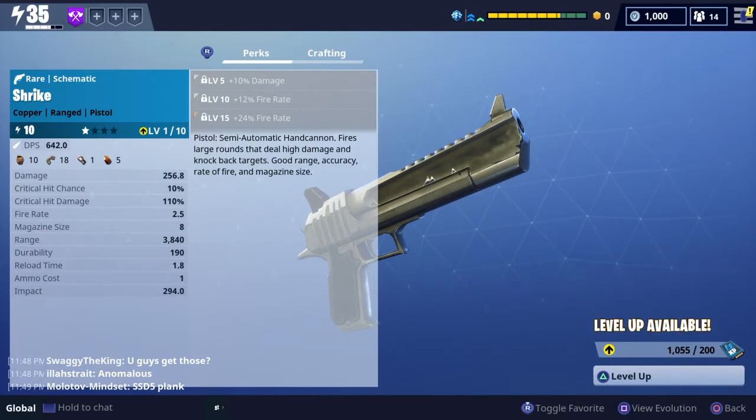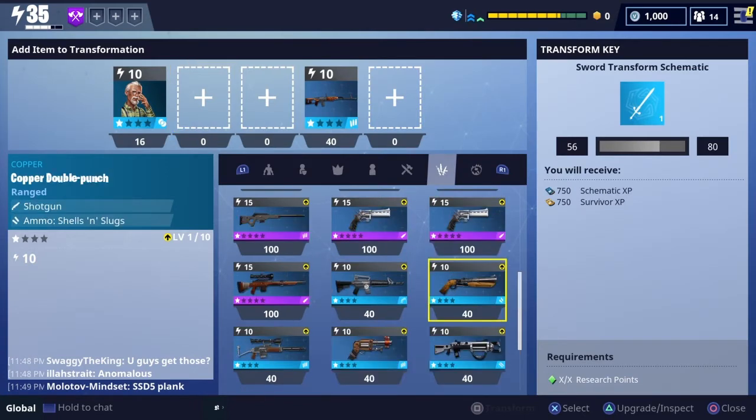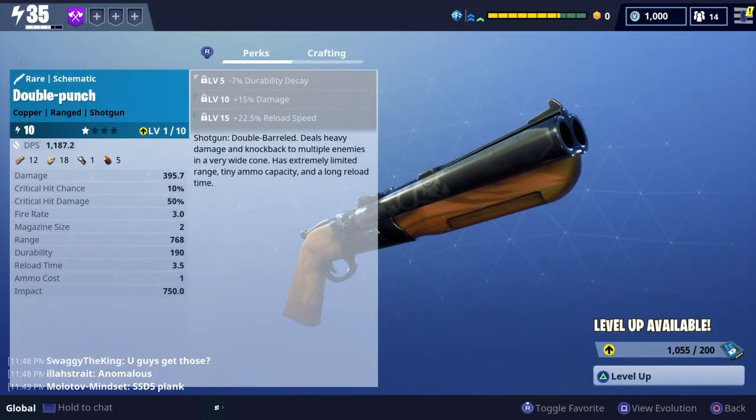I call it experience points, and right there at the top of the menu you'll see schematic XP and survivor XP. You would get, I believe, the same amount if you had retired the item just by pushing the square button from the armory menu.